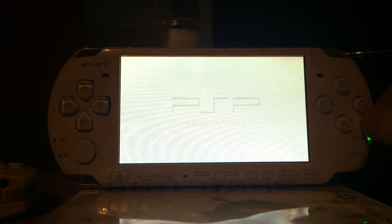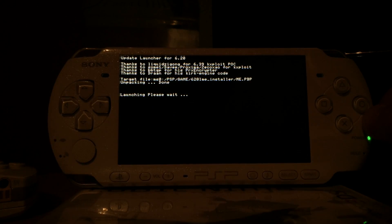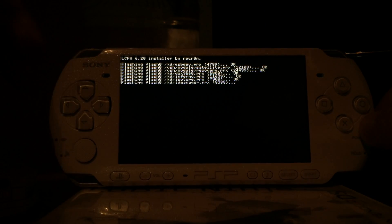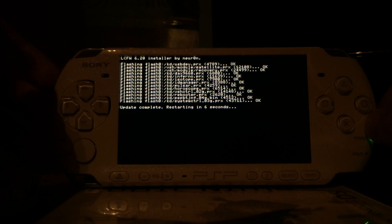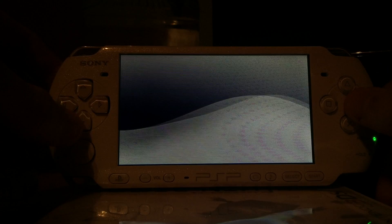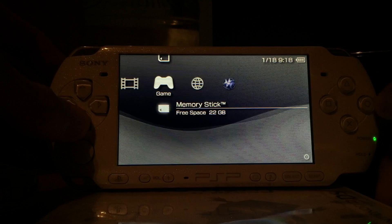I just noticed that if you try to downgrade the PSP Go, you have to have the updater file on the internal storage — it does not work if you have it on the memory stick. Unfortunately I had it on the memory stick, so I cannot show you that the downgrade on the Go was successful, but I think it should work regardless. LME custom firmware is now installed — you can see you can easily downgrade from 6.61 to another version and install custom firmware.